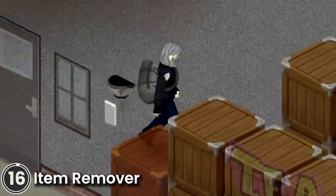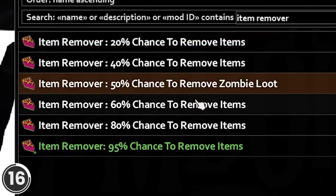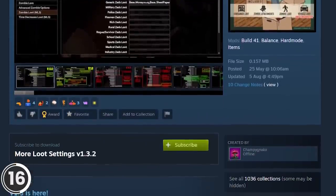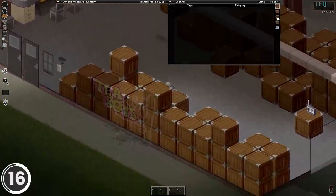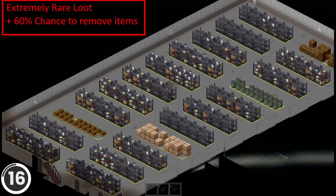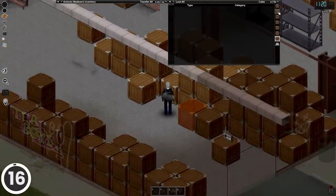Item Remover. This mod aims to nerf the loot in the game world. Instead of nerfing the loot distribution tables, this mod checks for a chance to remove items after a container has spawned its loot. This makes it so that you can stack multiple mods together, as well as with mods like More Loot Settings that do nerf the distribution tables. With this mod, loot also has more variants — some containers will have no items removed, while others will have all their items removed. You can choose between 20%, 40%, 60%, 80%, and 95% chance to remove items, and you can enable a 50% chance to remove items from zombie loot only.